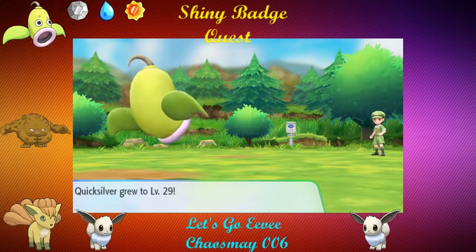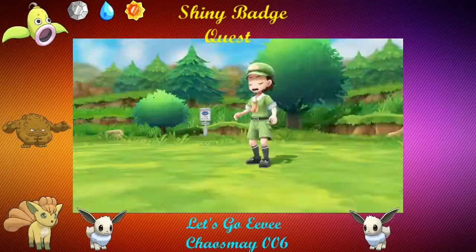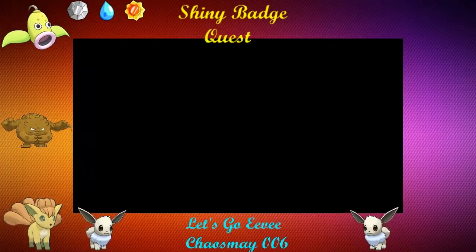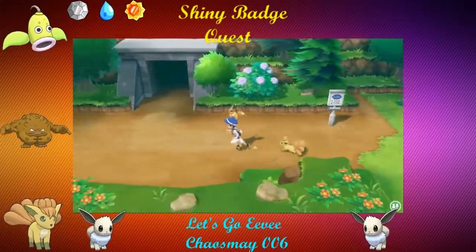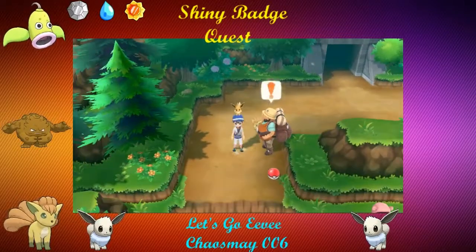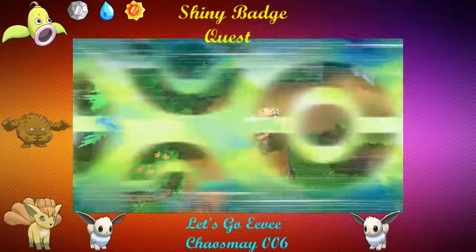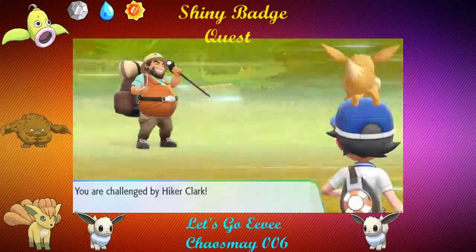Level 29 for Quicksilver — that's great. Krabby's level 26, hopefully evolves soon. I think Kingler's around level 30 or 31 — don't quite remember. It has been a while since I evolved into a Kingler. We will have to see which we get.